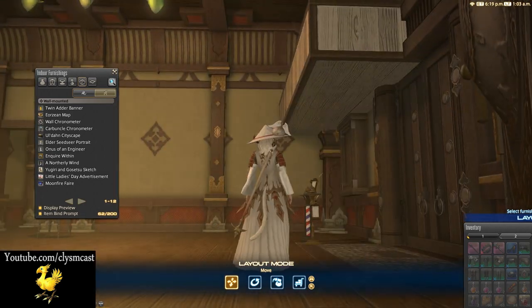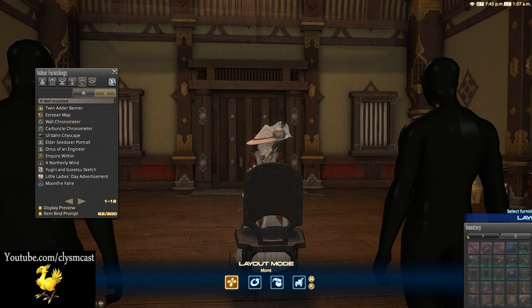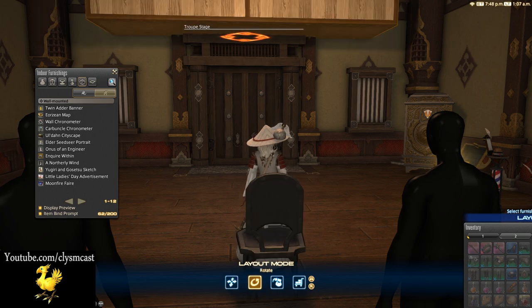If it's not how you like it, you can't move it around from this position without replacing it and starting again from your storage menu. However, you can rotate it around to your heart's desire and can even snap it to any fixed angle with the snap to grid function on, or however you like at any angle with snap turned off.